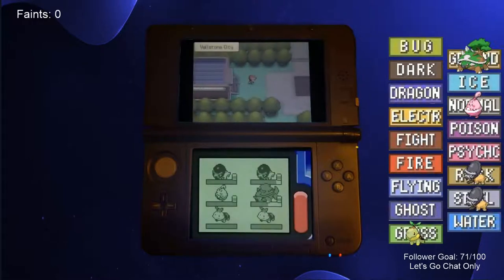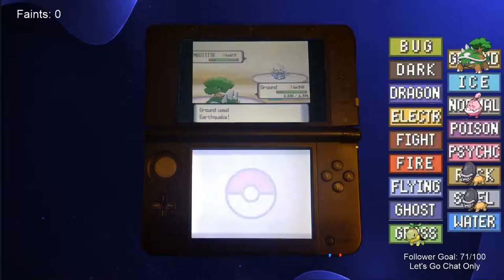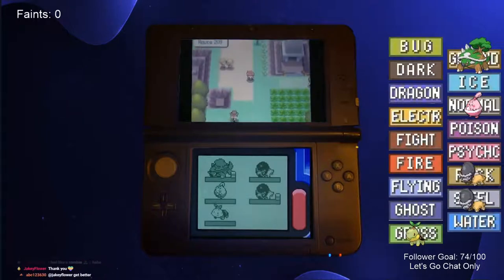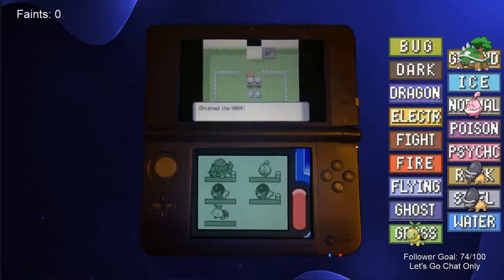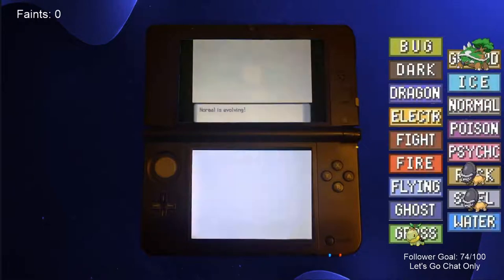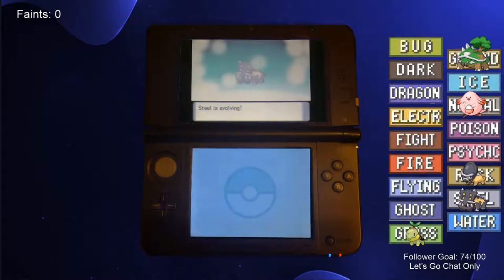We made our way to Veilstone City and battled the third gym. This was a breeze though, as we just had Torterra spam Earthquake to one-shot all of Maylene's Pokemon. Before going to Pastoria City, we took a detour to visit the Lost Tower, where we picked up the Oval Stone and the HM for Strength. We gave the Oval Stone to Happiny and evolved it into Chansey, then got Shieldon to level 30 to evolve into Bastiodon.